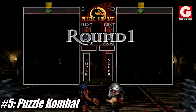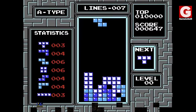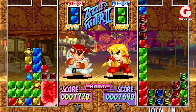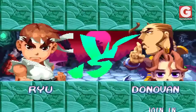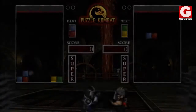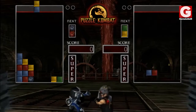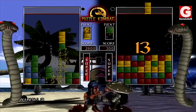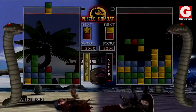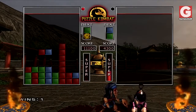Number 5: Puzzle Combat. This mini game made its debut in MK Deception and is based on the famous Russian video game Tetris. It's also worth mentioning that this mode was influenced by Super Puzzle Fighter, a game released by Capcom in 1996. Like in Tetris, the main goal is to get rid of as many blocks as possible by matching the correct colors. The more effectively you play, the further damage you can cause to the player's character. However, if the blocks go all the way to the top of the screen, the game is immediately concluded.